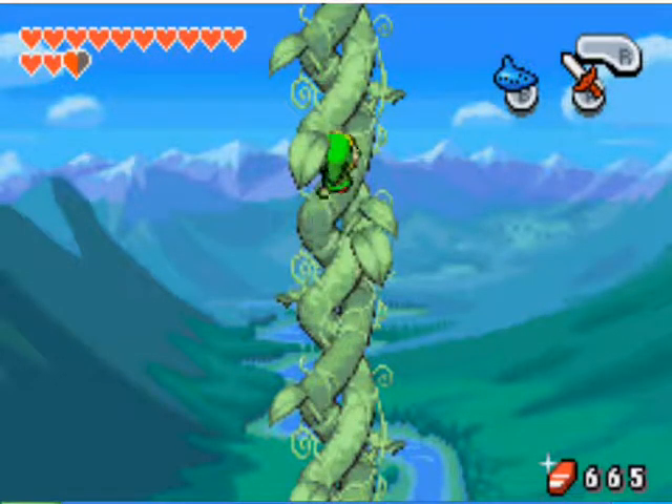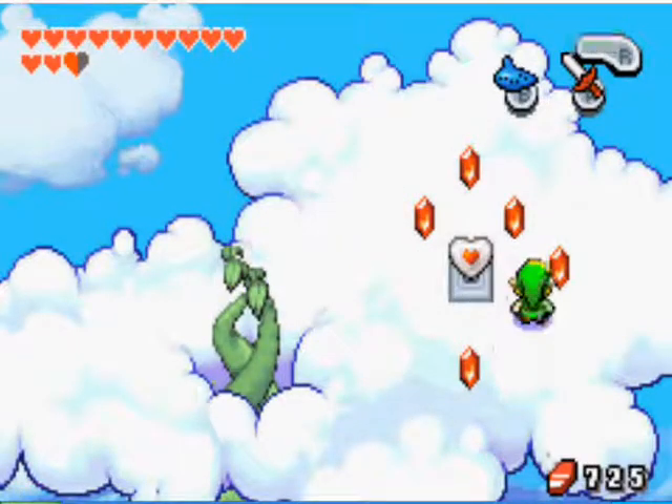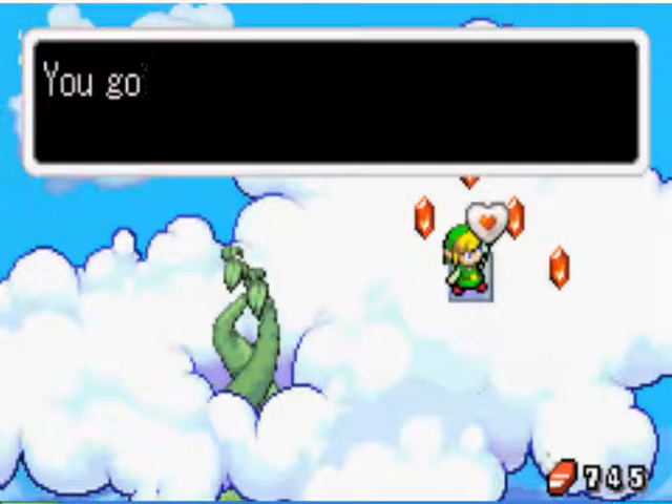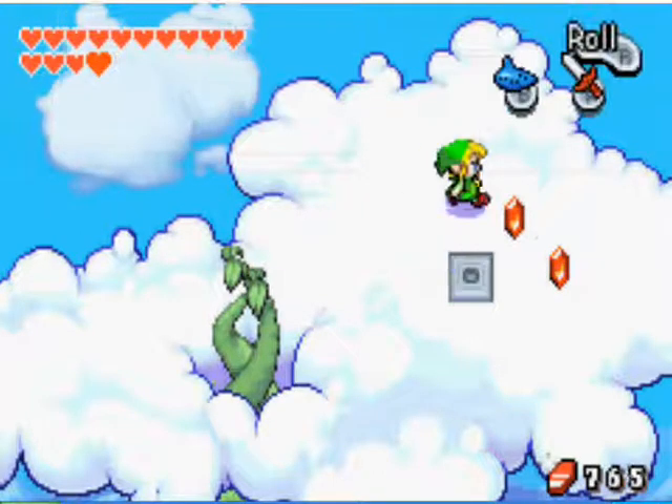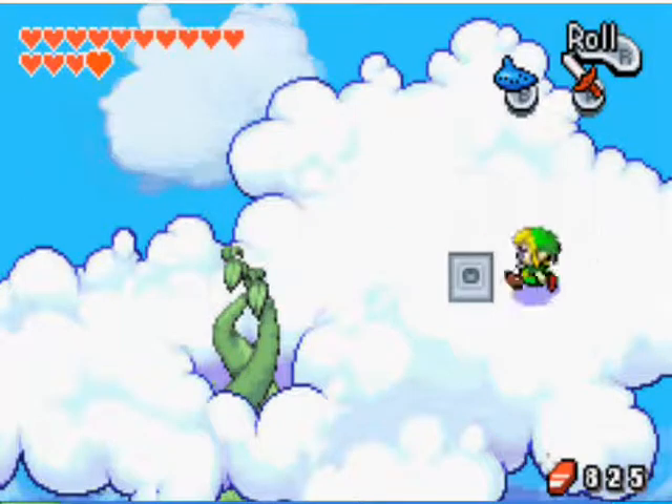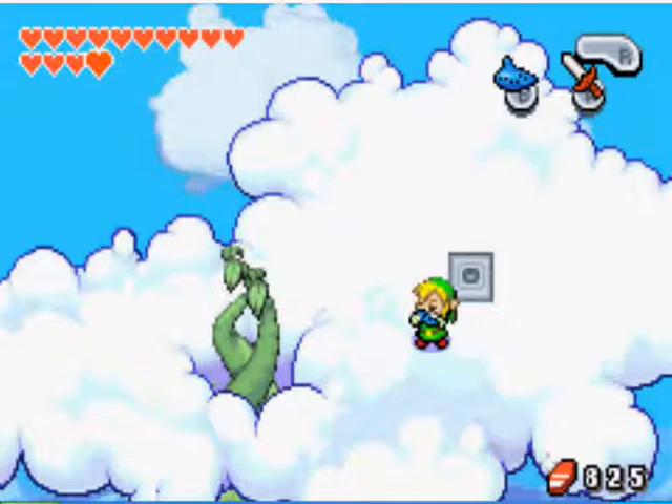You'll see a nice little view there. Once you get to the top, you'll be above the clouds. Grab all the rupees — I don't know exactly how many there are, but it's a lot. And grab Piece of Heart number 28. You should now have 14 heart containers if you've been following the walkthrough.